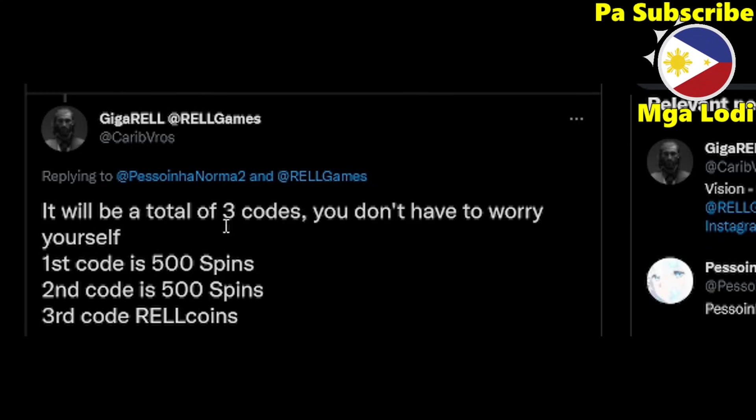So use the 500 spins on bloodlines, elements, or kenjutsu — make your spin count zero. Once you're at zero spins, that's when you use the second code. This is for people that don't have the Game Pass. And then the third code is gonna be the 25k Real Coins. So there will be three codes total for the next update.